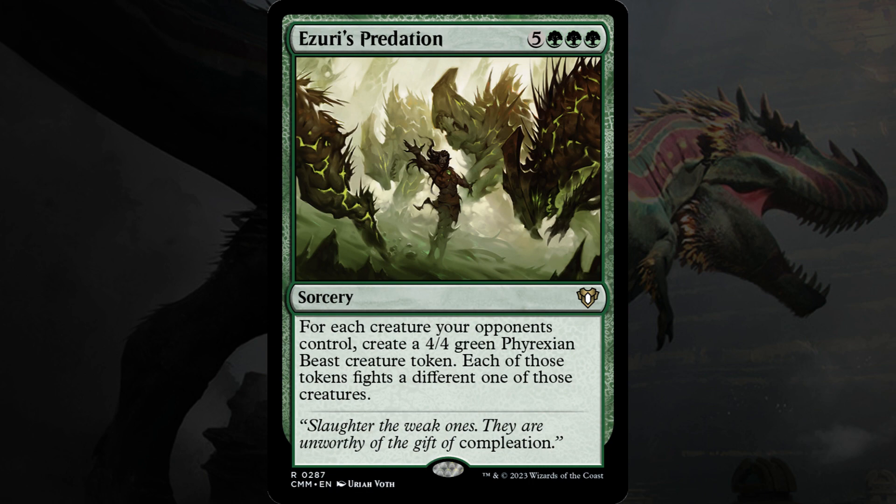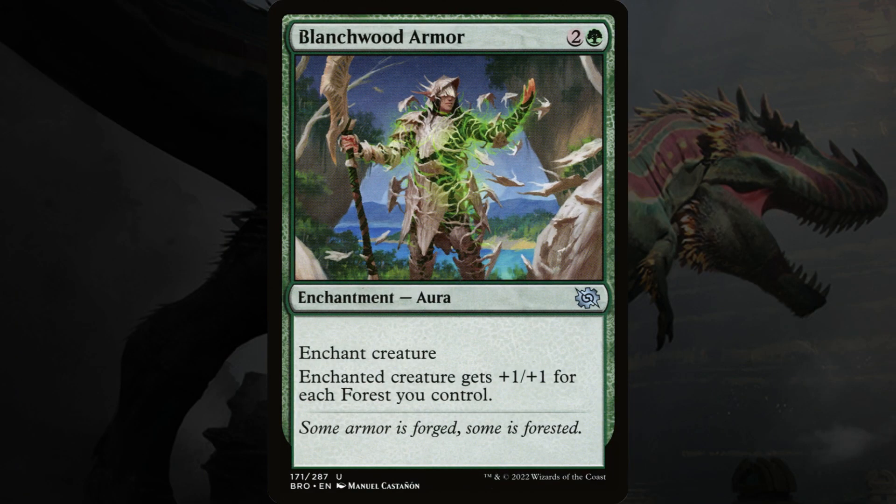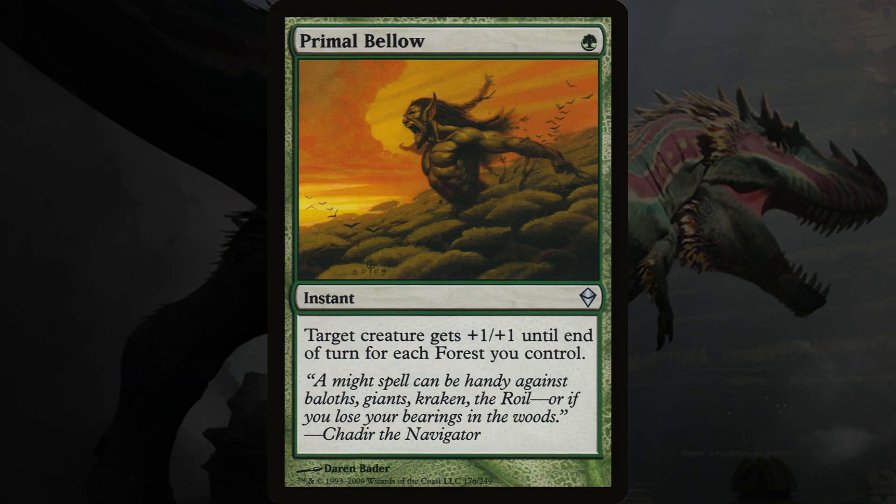The next section of the deck is cards that make your creatures bigger. Sylvan Anthem gives green creatures you control +1/+1, and whenever a green creature enters the battlefield under your control, scry one — meaning you look at the top card of your library and can choose to put it back on top or on the bottom. This is an enchantment, so it stays out on the battlefield for the rest of the game as long as it doesn't get destroyed. Blanchwood Armor is also an enchantment, but it's an aura — you cast it targeting a creature, and the enchanted creature gets +1/+1 for each forest you control.